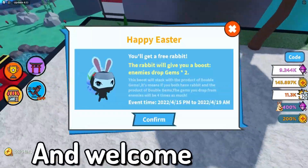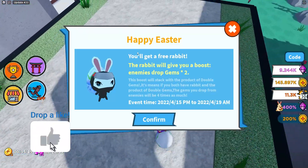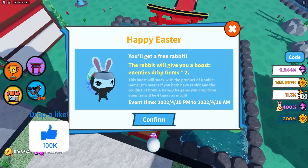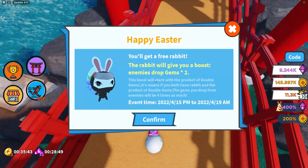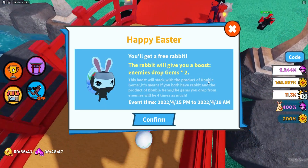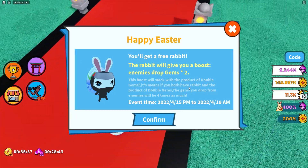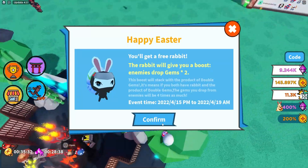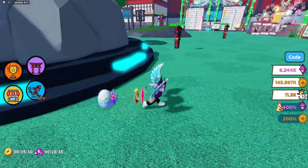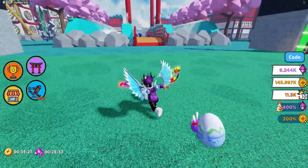Hello there and welcome back to another video! Here we are inside Ninja Star Simulator. They have released a new update — Happy Easter! You'll get a free rabbit. The rabbit gives you a boost, enemies drop double gems, and this will stack with the product of double gems. If you have both the rabbit and the double gems product, the gems you drop from enemies will be four times as much.